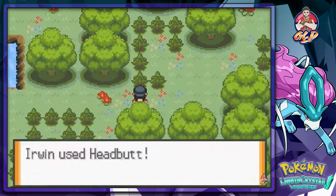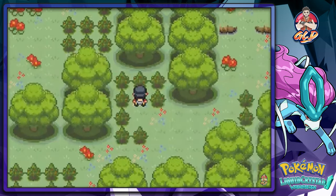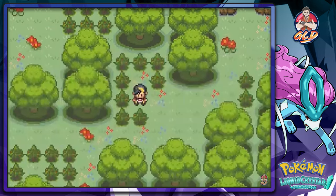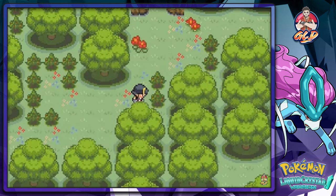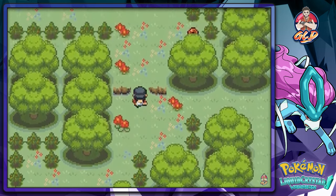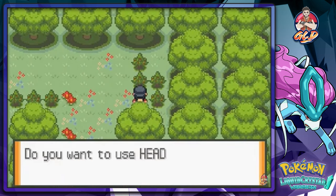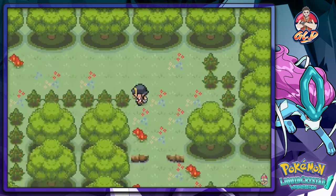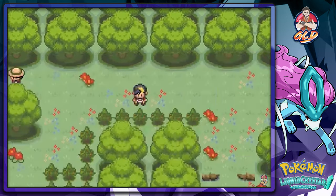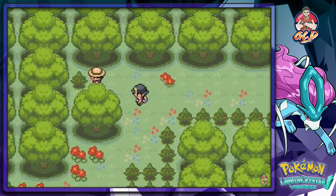We're not finding anything at all from headbutting the trees. We found an Ether on the ground, but hitting the trees repeatedly yields nothing. I think the encounter rate is like Rock Smash — basically nothing from the trees.